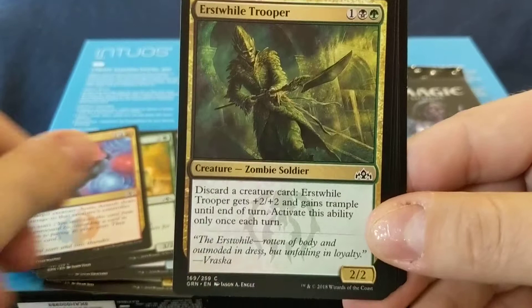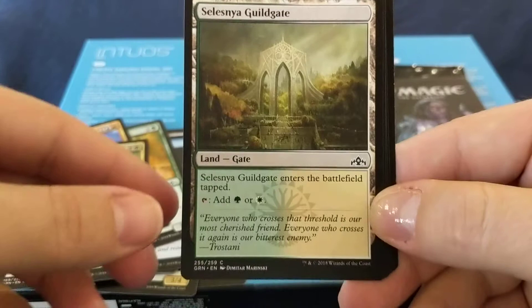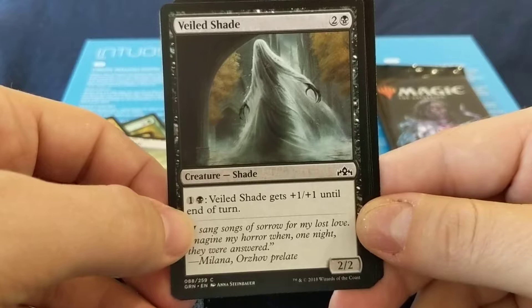Erstwild Trooper: three mana, 2/2 — discard a creature card, gets plus two, plus two and trample. Reactivate it once a turn. Celestia Guildgate — inner staff gives you green or white. Three mana for a 2/2. Ability: two mana, Veldshade gets plus one, plus one until end of turn.